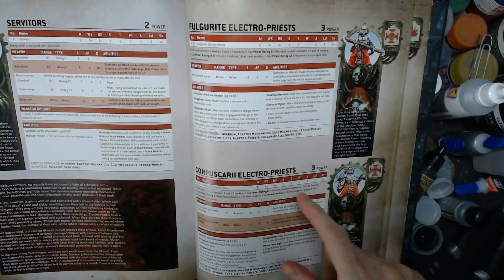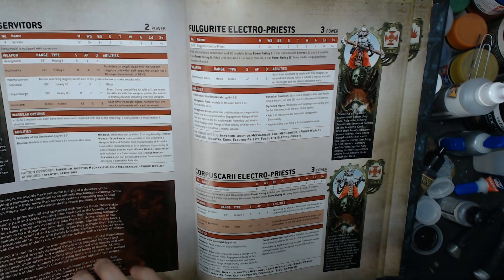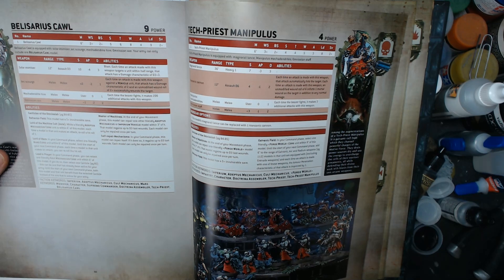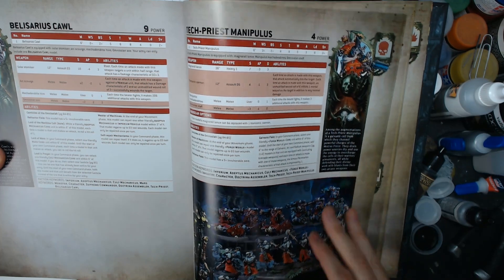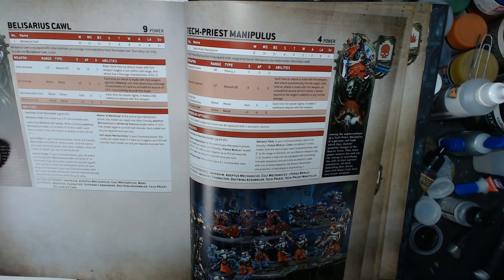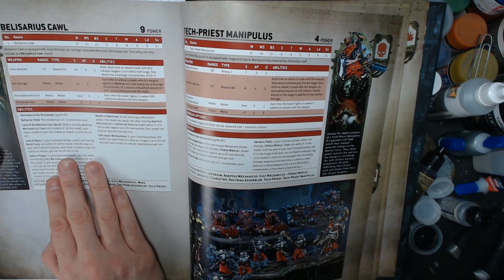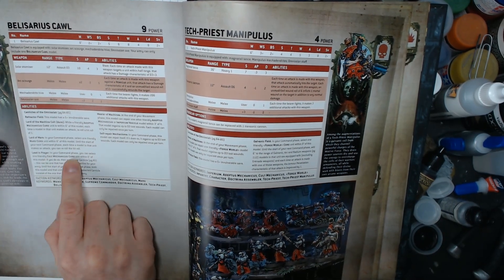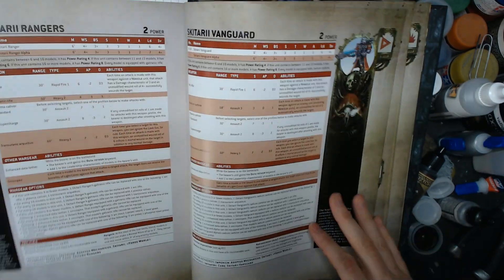These Electro Priests are so versatile — they put out so many hits, and now at AP 1 it's insanity. They have some of the best stratagems in the book. Maybe you start them in a transport, and if that transport pops, as long as one's within six inches, you can give them the three-dice-pick-two-highest charge roll. There's a few canticles that are okay for them. You have this whole Lead in Prayer rule giving Belisarius Cawl his own canticle — whatever one you want — plus one unit of Electro Priests basically. Cult Mechanicus Core is kind of limiting on your selections.